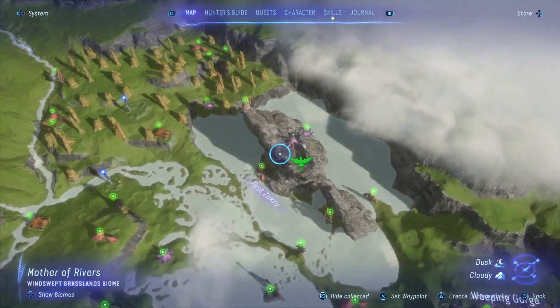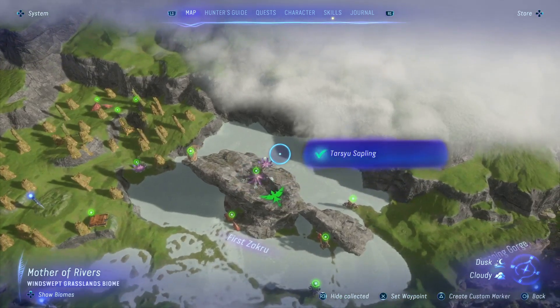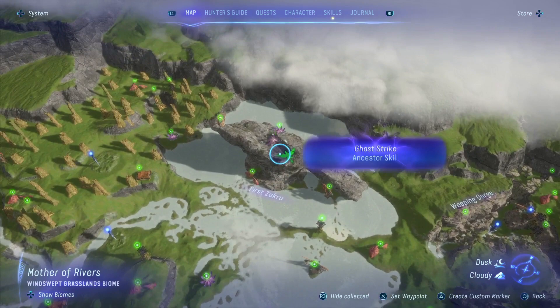Hello everyone and welcome to Gorr. This is how to get the Ghost Strike Ancestor skill and the Tarsui sapling, both at the first Zacaroo.